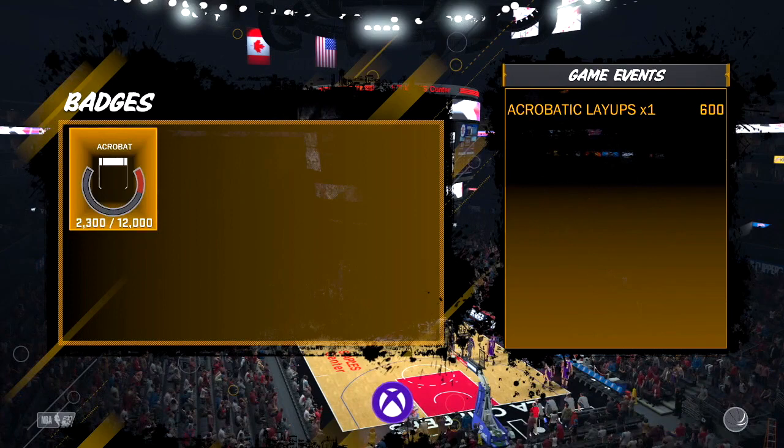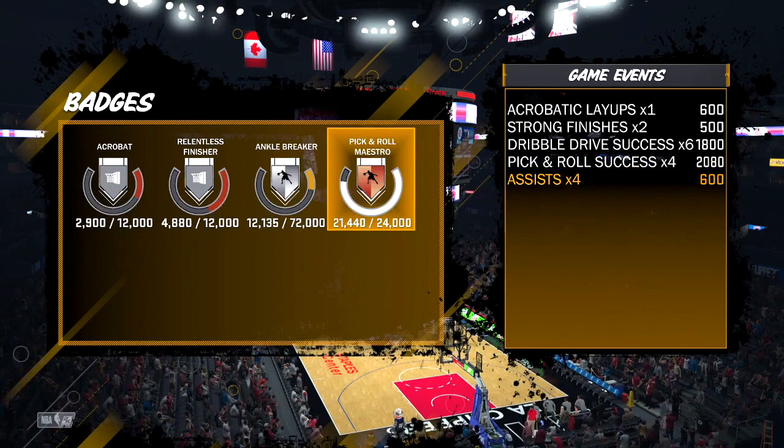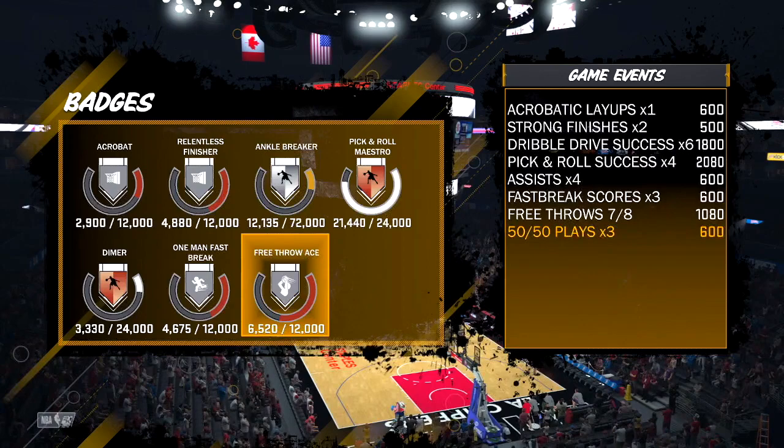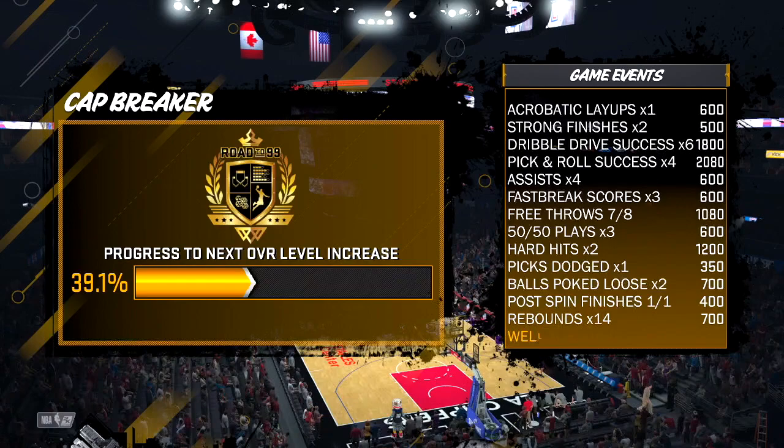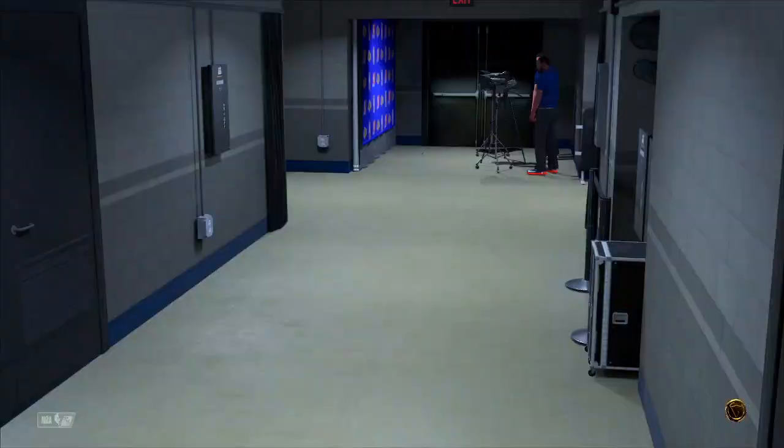At the end of the game, this is when you get your points. Depending on how long your quarter length is, that's how many points you're gonna get — on 12-minute quarters you'll be getting so many more points compared to six minutes. But look at all the points I'm still getting — my ankle breaker badge is almost to gold and I really haven't even played that many games. That means I'll be getting my Hall of Fame ankle breaker badge pretty soon, which is pretty crazy, and this game just released today.